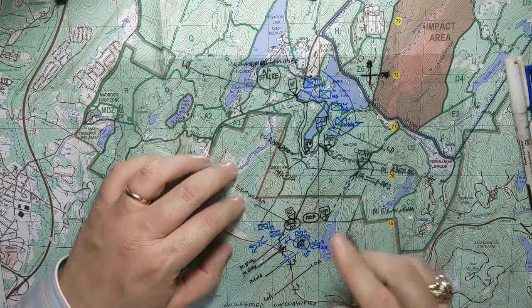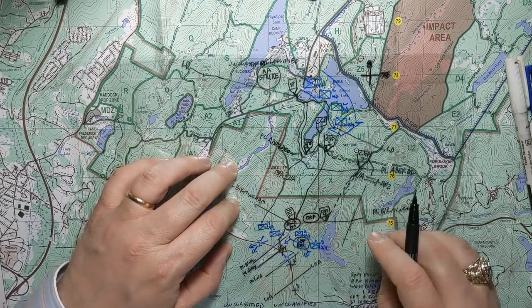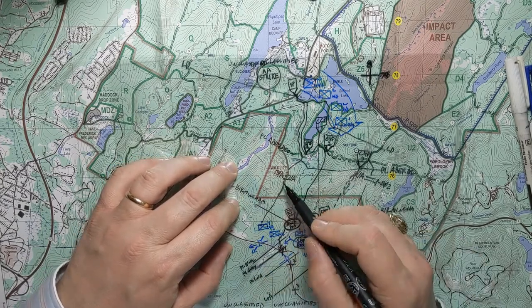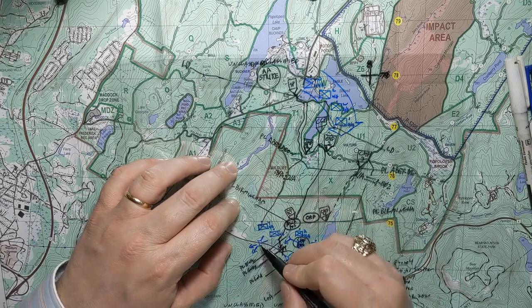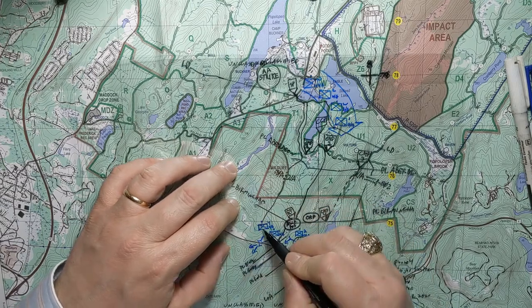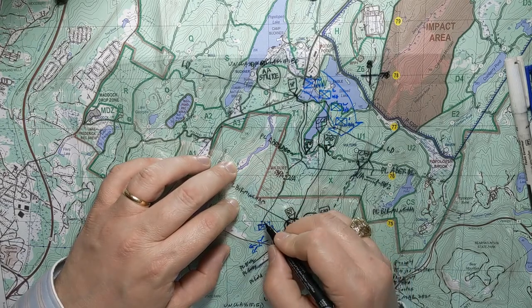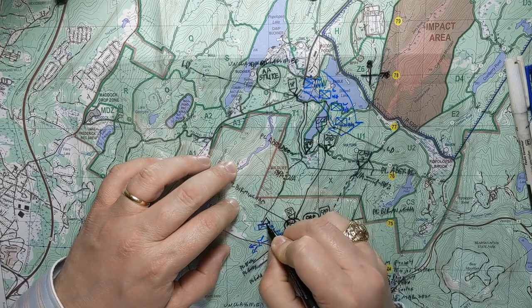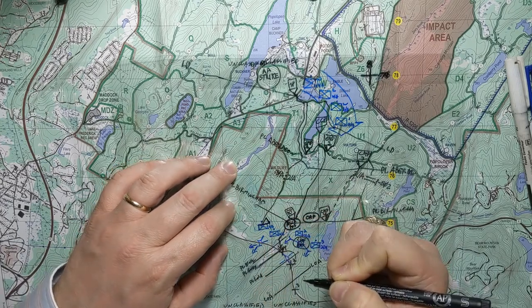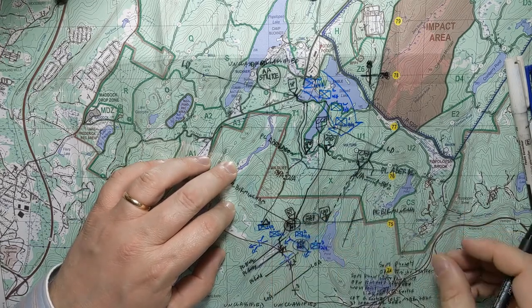Now this Force Squad, in order to do their interdiction mission, they're right along the line. If they want to interdict this, I give them a nice high spot — there's a hilltop right here — and I'm going to go ahead and make that their observation point to see where they're going.